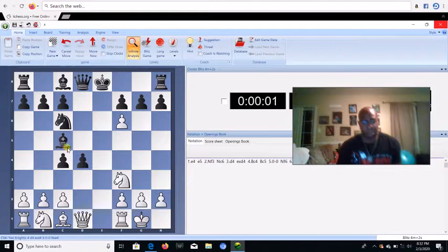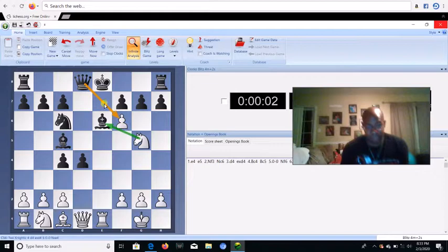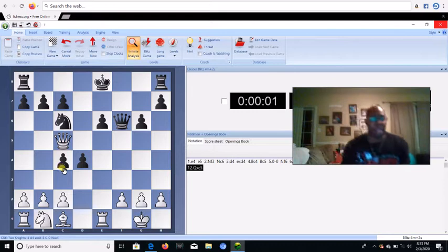So E captures F6 — that's what you want to do. Of course they're going to take back because they don't want to lose a piece. Now I see games where people play F captures G7 — this is wrong. I don't do F captures G7. I go Rook E1 check first. That's the first thing. If they go Bishop E6, then White goes Knight G5. Now, Queen captures F6 is a blunder. Because after Queen captures F6, then Knight captures E6. If F captures E6, then Queen H5 check, and if he goes G6, Queen captures C5 and we're winning a piece.